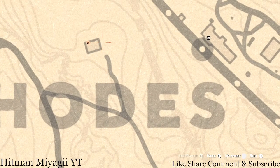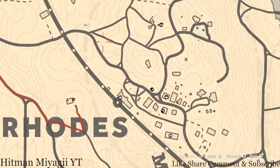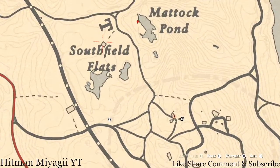Right here at the side of this house there's a little outhouse. In front of that outhouse, pull out your metal detector and you'll get a random lost jury.